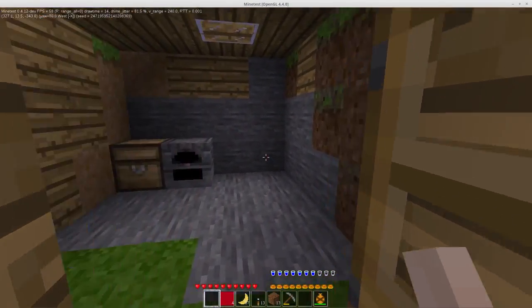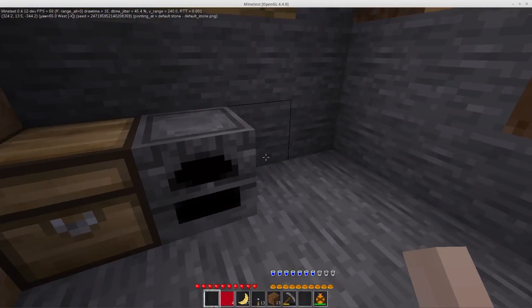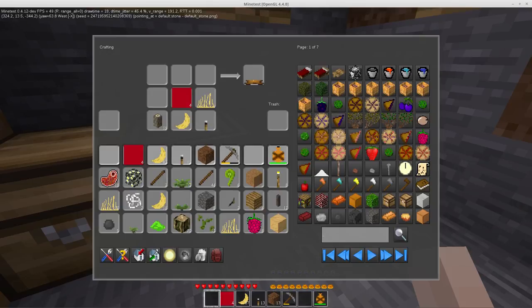The second thing I've done: I took out the crafting guide because it wasn't working right anyway, and instead I just put in unified inventory.